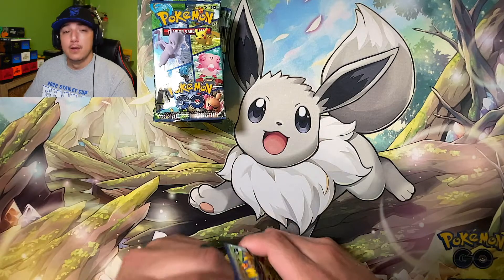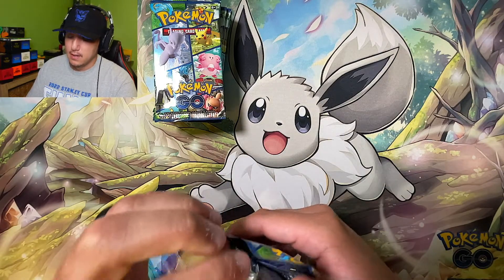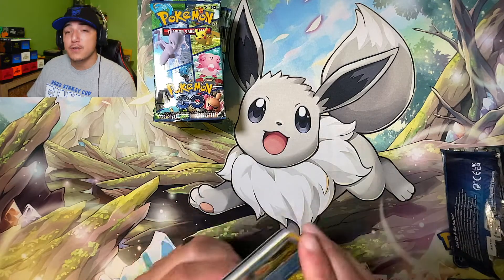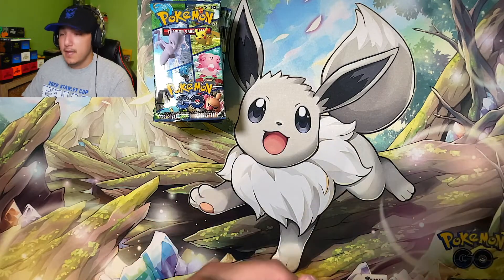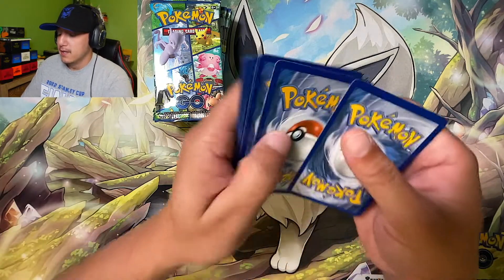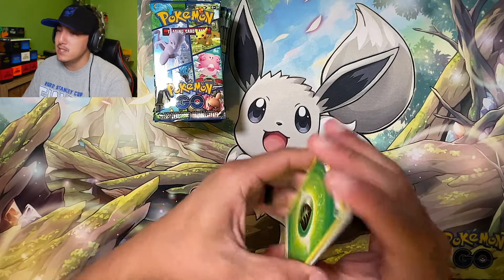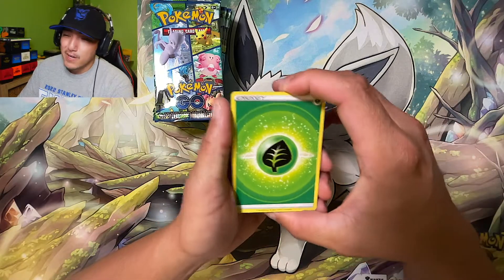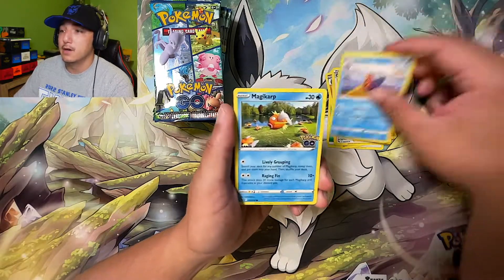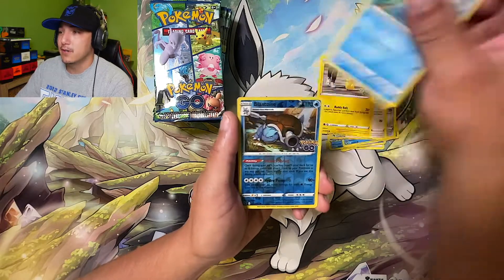We have two booster boxes of the newest Japanese set Lost Abyss on the way, so once those come in we'll be doing a giveaway. Maybe we can get that Giratina alternate art. There's a lot of cool cards coming out in Lost Origin, so we might get a sneak peek here on the channel — I know some subscribers don't like spoilers for the newest set.